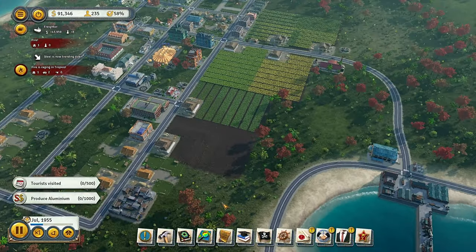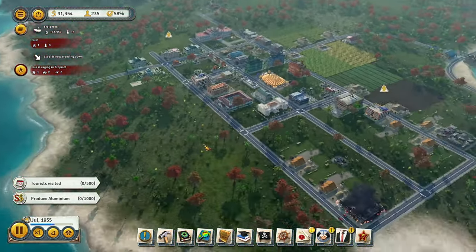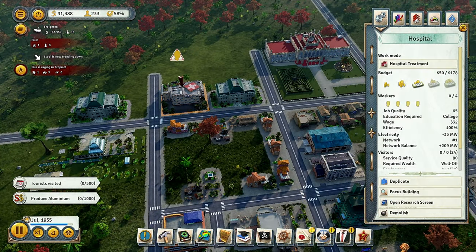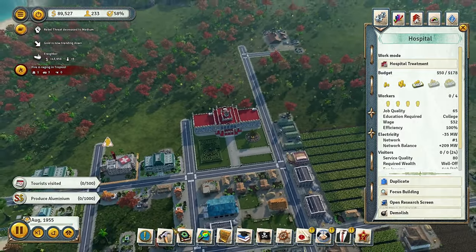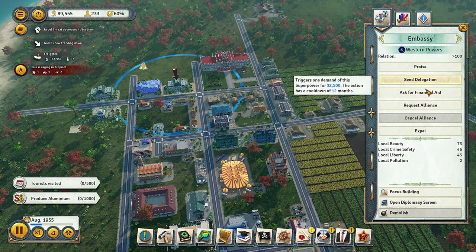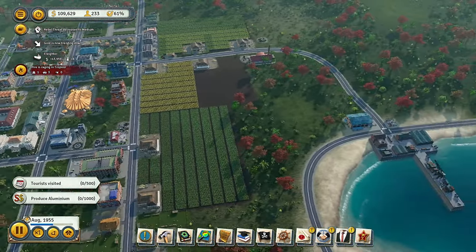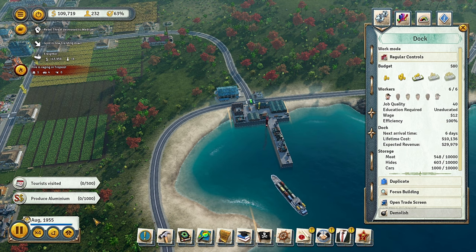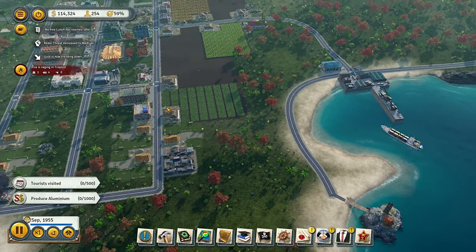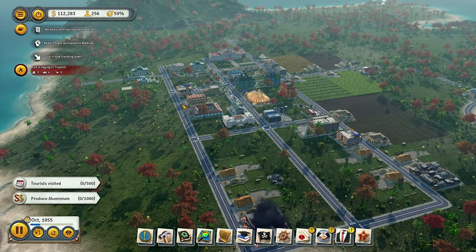Campaign promise fulfilled! I think they fixed that mechanic too. The power plant is built — let's see where electricity reaches now. Beautiful. We're really off to a great start except for the gorilla BS, but you gotta take the good with the bad. The aluminum we can start doing once those 10 immigrants arrive — ship is coming in 29 days. Asked for financial aid and it did decrease standing, but I got $20,000 — I'll take it.